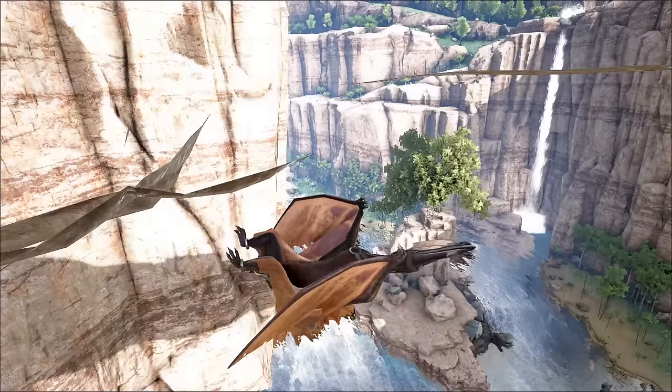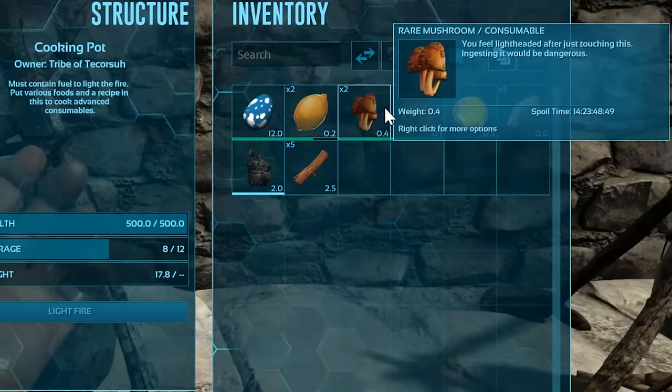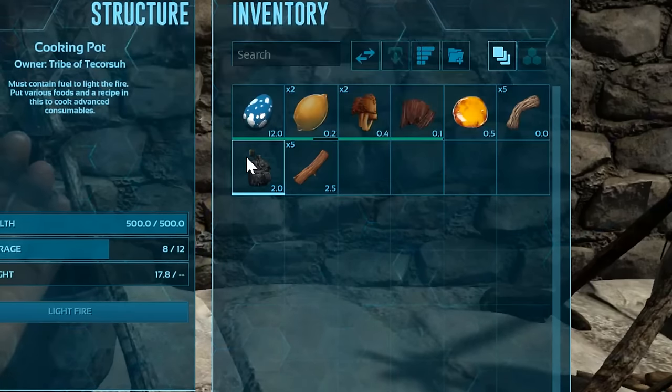Tapejara eggs can be used in the superior kibble recipe: 2 citronal, 2 rare mushrooms, 1 prime meat jerky, 1 sap, 5 fiber, and 1 water.